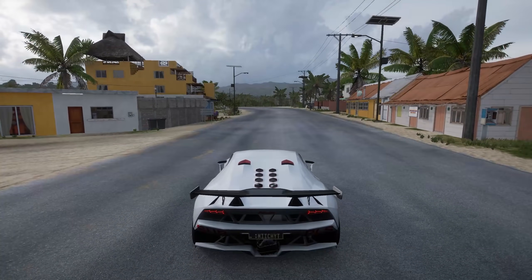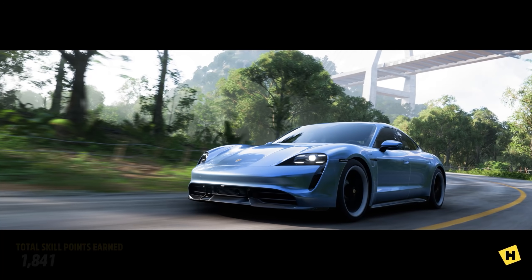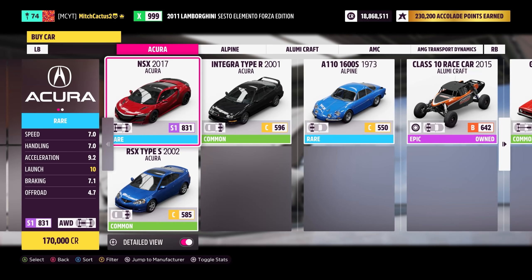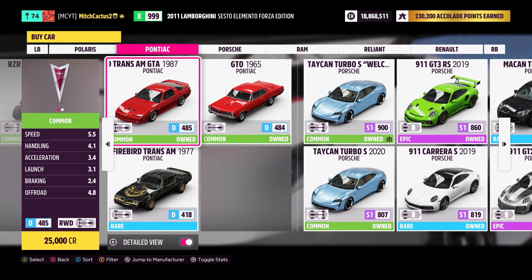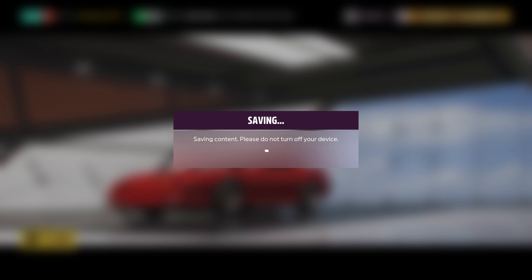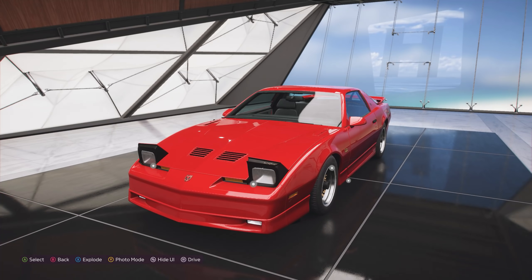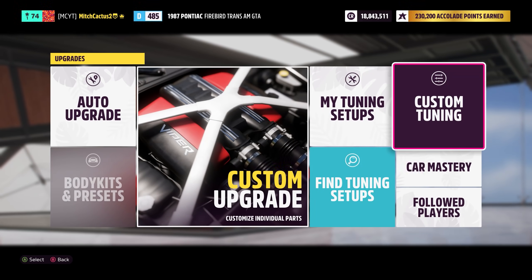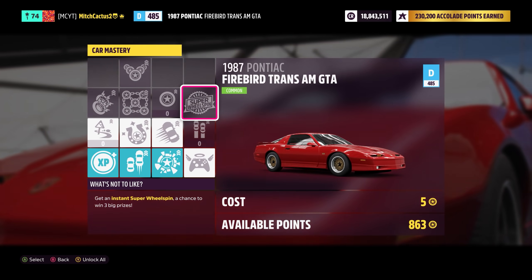Now I'll show you how to convert skill points into super wheel spins. The previous method through the Willy's Jeep or Toyota Supra Mach 5 has been patched and those perks have been removed. The new best method is the Pontiac Firebird Trans Am GTA 1987 — you can buy it from the auto show or car collection. It costs only 25,000 credits. The super wheel spin perk costs 3 skill points to reach, then another 11, so it's around 14 skill points total for one super wheel spin.